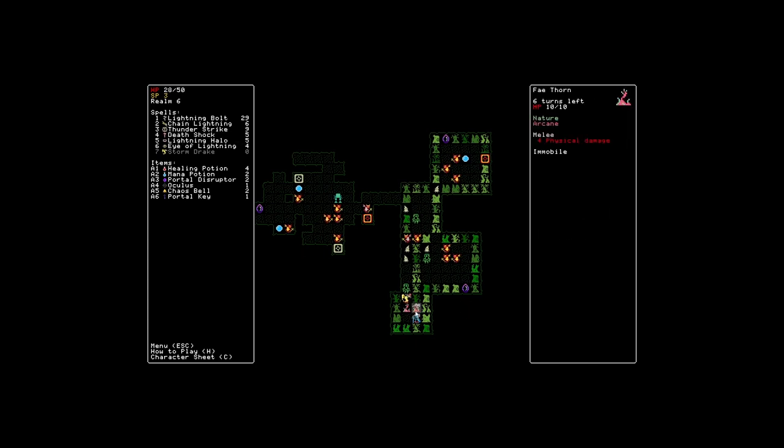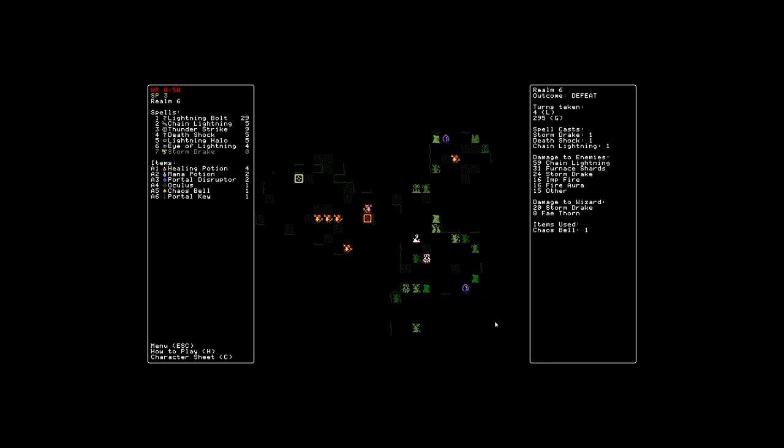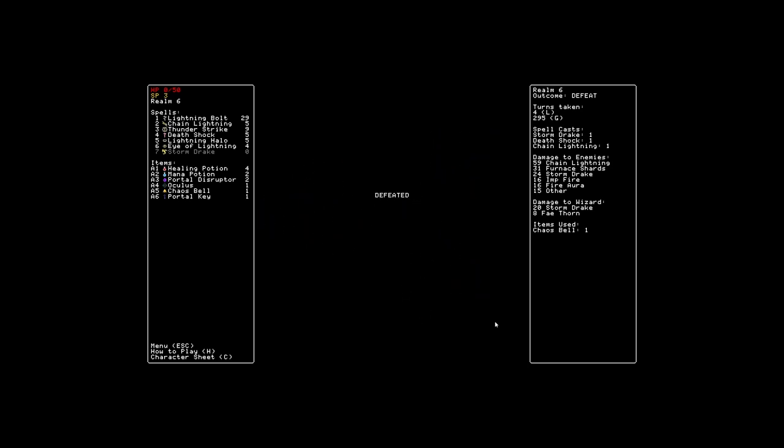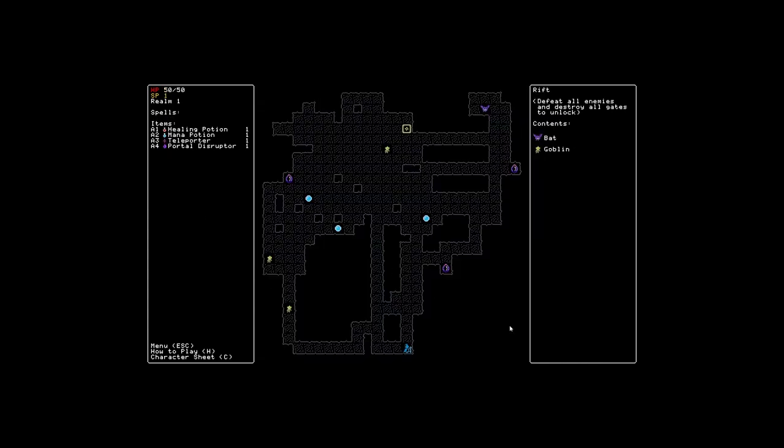For 10 turns, your spells gain 15 range and do not require line of sight. You know what, let's do chaos bell. I'm going to need to heal — actually, what I really should do is do a chain lightning. Oh no! I died! I really didn't expect to die on the next turn. Damn it! I thought I had at least one turn before I could use a healing potion — I would have used a healing potion if I knew I was going to be dead.